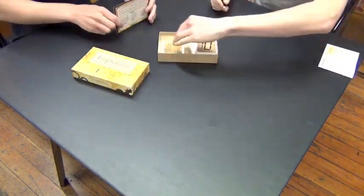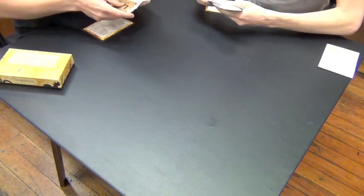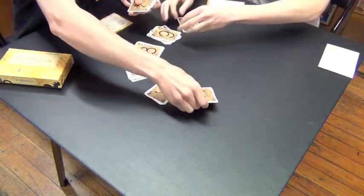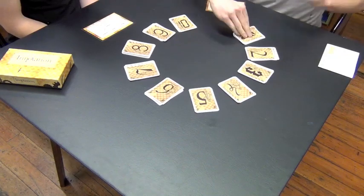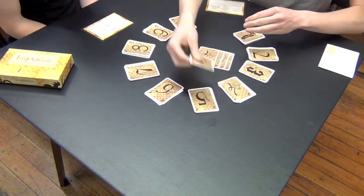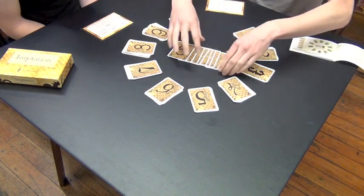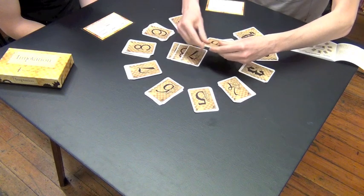Hello, and welcome to 123 Games' tutorial on Innovation. Innovation is a card game where you have a series of stacks of cards, all representing different ages in history. As you play the game, you move throughout these ages, attempting to score cards from them, and then using those scored cards to achieve essentially victory points. The first person to achieve a certain number wins the game.